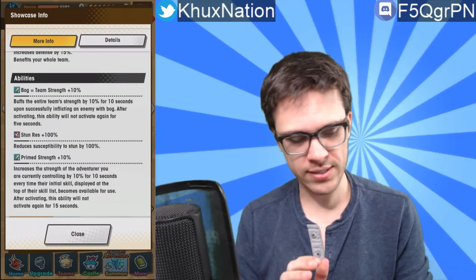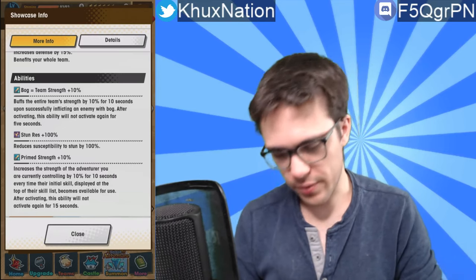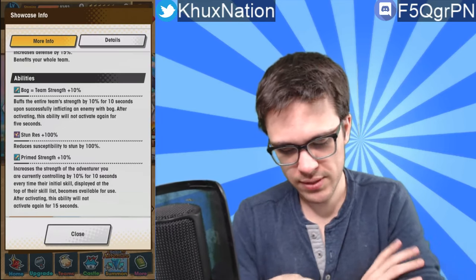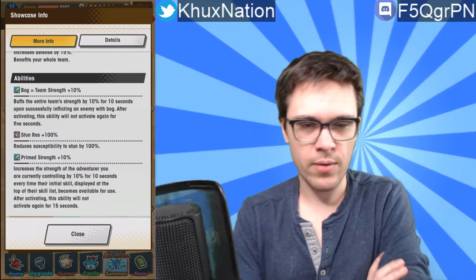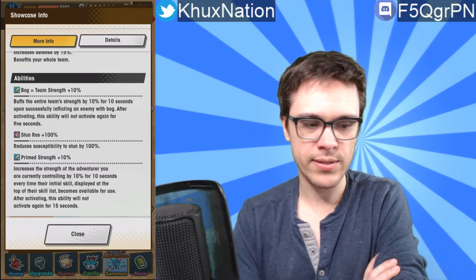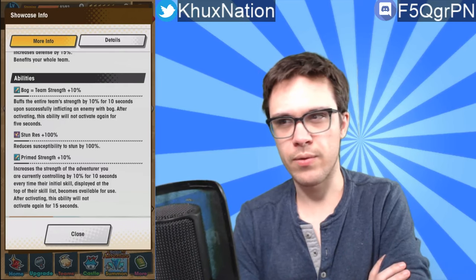But in generic average uses, I don't really see this character being that great. The prime strength plus 10% — most five-star units these days have 100% resistance to something, so that's not a big deal. But it does have prime strength. In case you aren't aware, we started seeing prime strength with the recent new fire units that came along with the Chapter 9 release — like Ramona and another one, I think starting with an E. It increases the strength of the adventurer you are currently controlling by 10% for 10 seconds every time their initial skill at the top of the skill list becomes available for use, and after activating it won't activate again for 15 seconds.